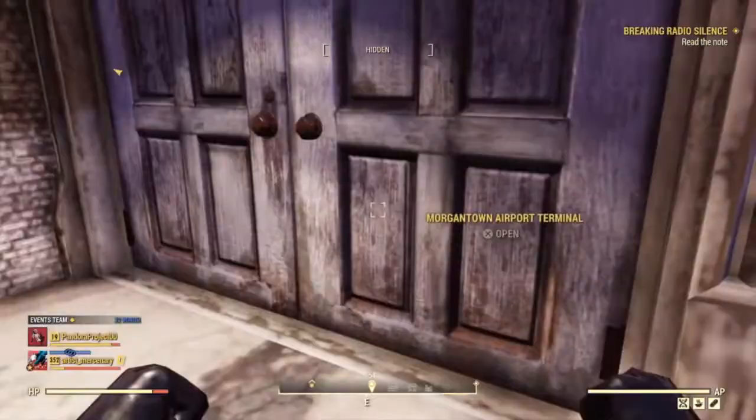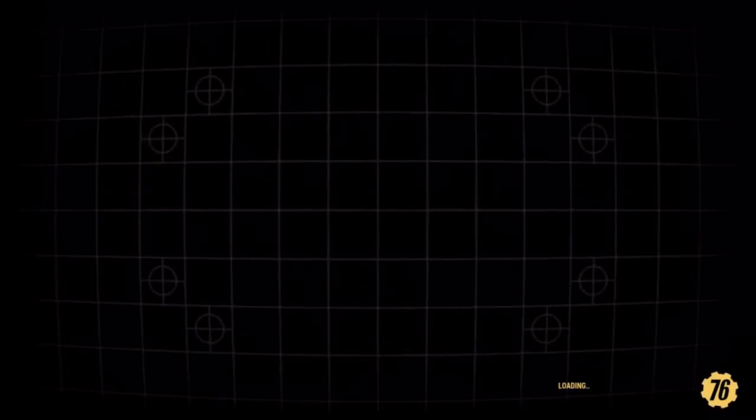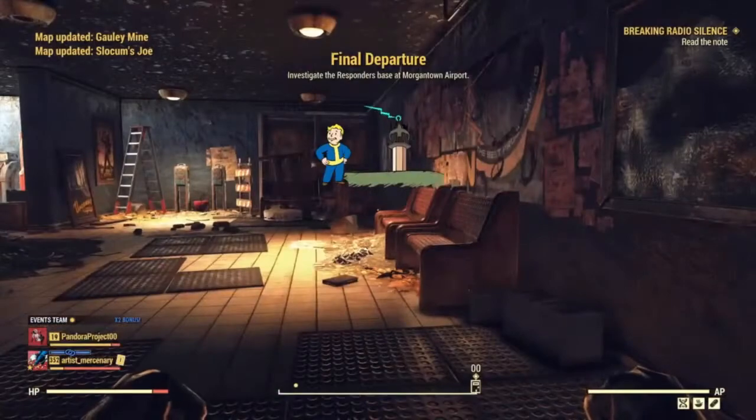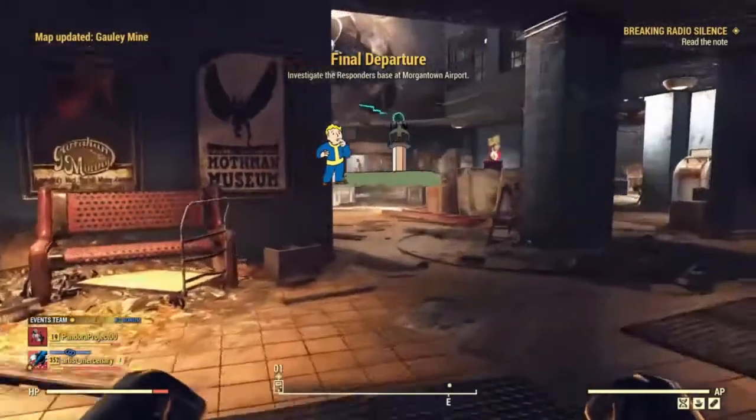You're looking for the door to go in — it's going to be in the middle section of the building with all the tents. There's the door. Once you go in, the quest Final Departure should automatically start if you haven't already activated it. The quest has to do with the Overseer and the Responders.